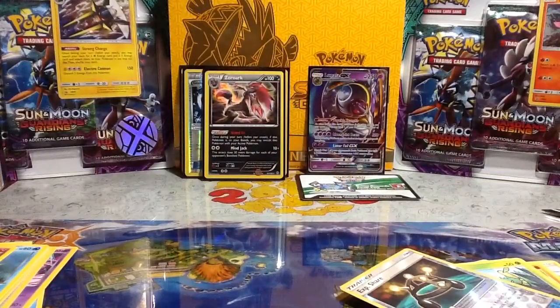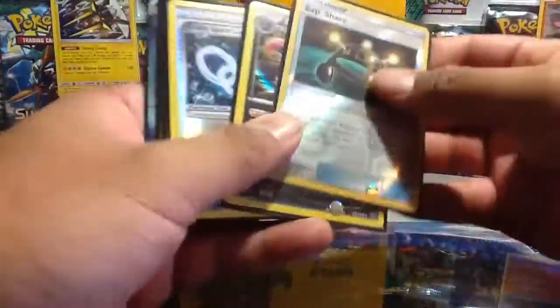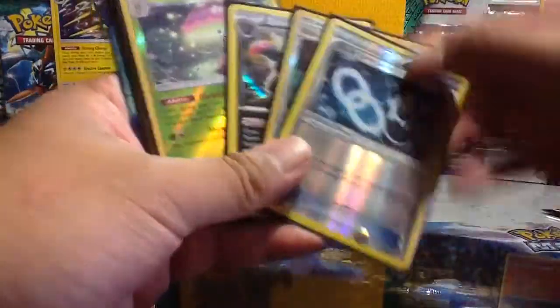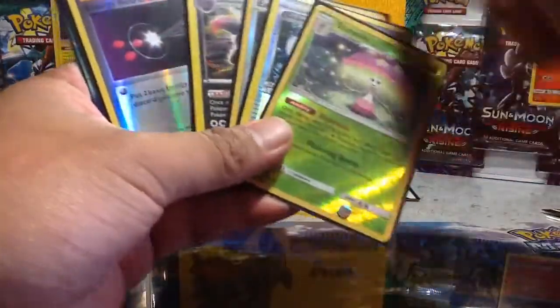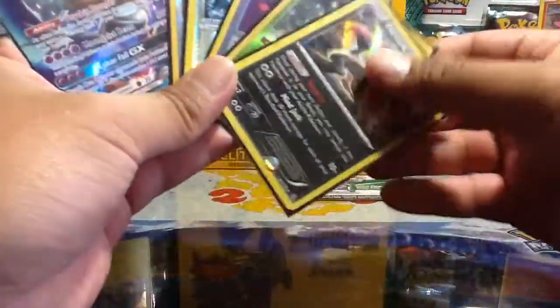No Ultras, no EX or GX, but I still like what I got from the tin — some brand new cards for my collection. Let's get all the reverses out: Glalie reverse — I really like this — Shiinotic, Energy Retrieval, Zoroark.